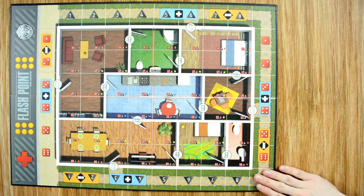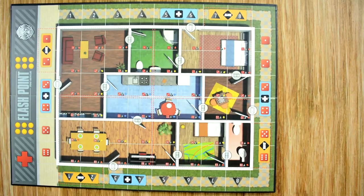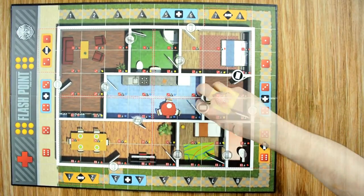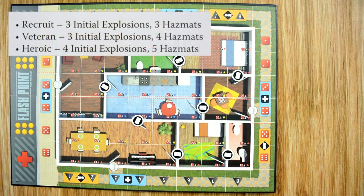We're going to use this side and place closed doors on all spaces within the building. Then you choose the difficulty of the game — there are three difficulties: recruit, veteran, and heroic. We're going through the advanced setup. There's also a family-friendly easy setup at the beginning of the rulebook. For recruit, we're setting up with three initial explosions and three hazmats.